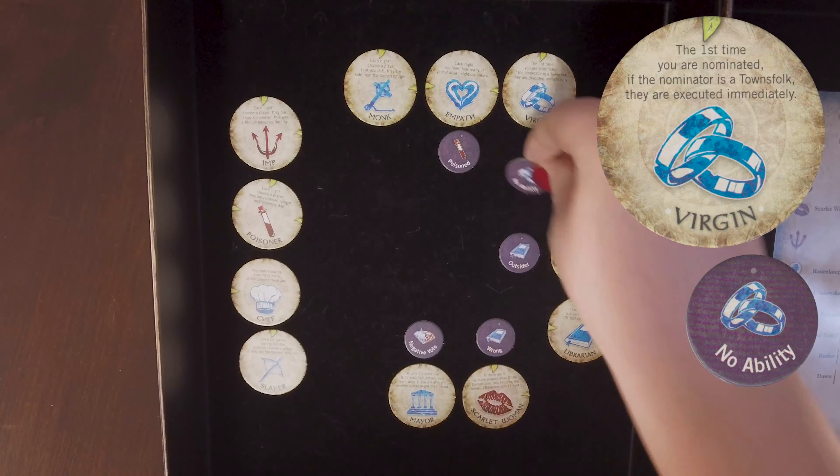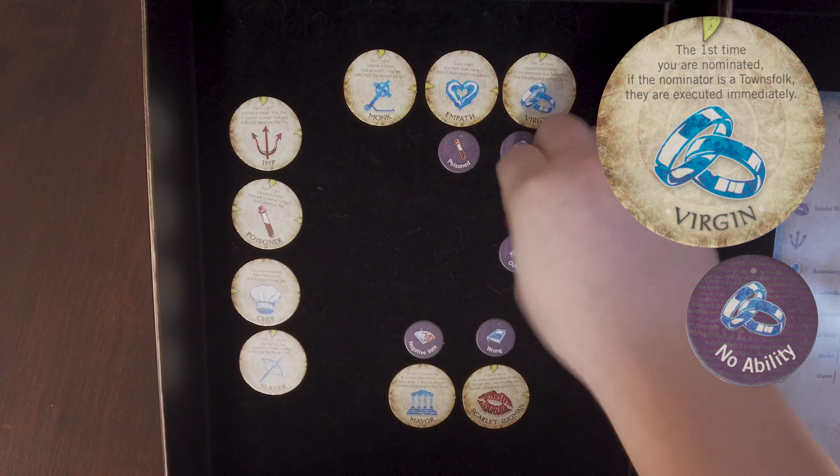Virgin. The first time the virgin is nominated, if the nominator is a townsfolk, then they are executed immediately and the day ends. This means if a demon, minion, or outsider nominates the virgin, there is no execution and no confirmation that the players are townsfolk. Since this only triggers the first time the virgin is nominated, the storyteller has a reminder token that they place on the virgin once they've been nominated this first time, even if nobody was executed as a result.